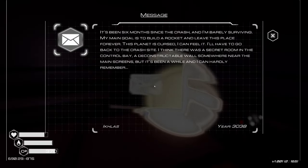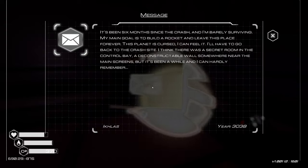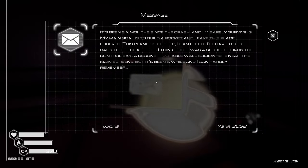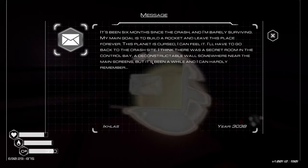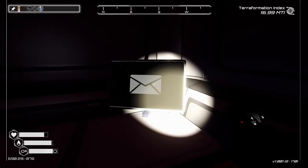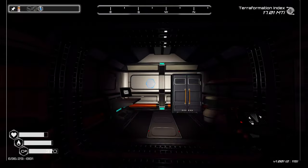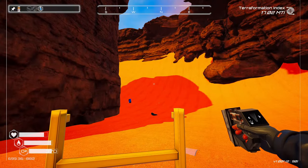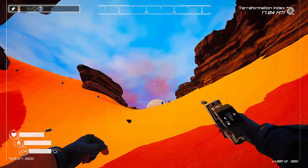And a message: 'It's been six months inside the crash and I'm barely surviving. My main goal is to build a rocket and leave this place forever. This planet is cursed, I can feel it. I'll have to go back to the crash site — I think there was a secret room in the control bay, a deconstructible wall somewhere near the main screens.' Are they talking about the main ship — the big giant ship? There's a secret wall in there?